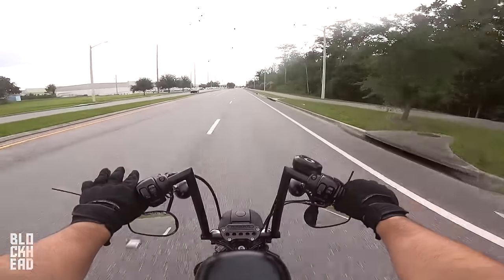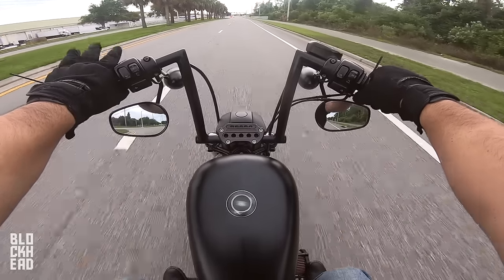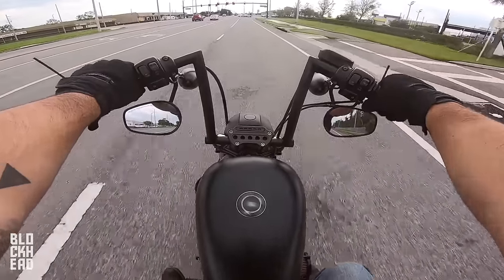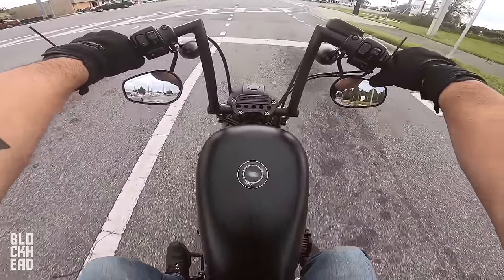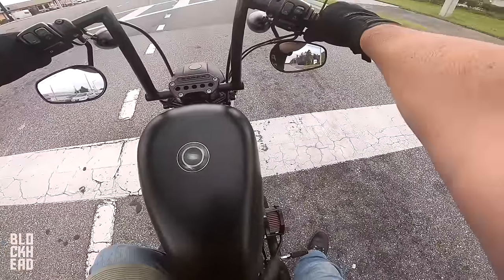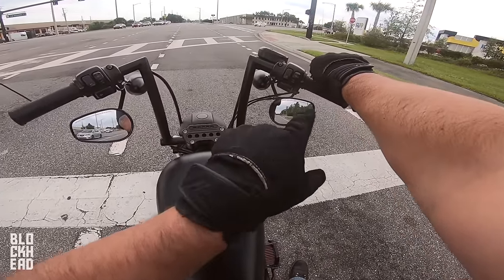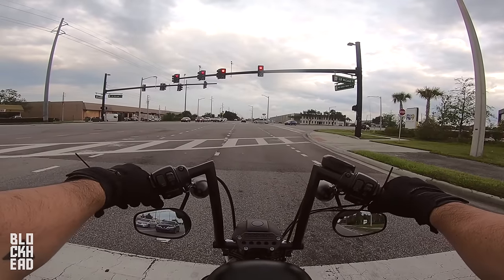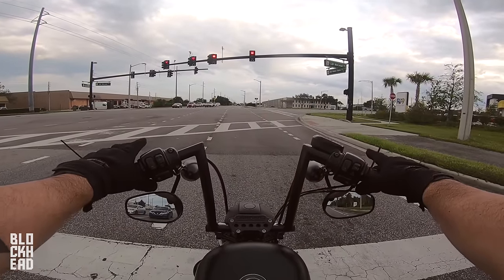Hopefully that makes sense. So we've got a red light coming up ahead — going to downshift. If I don't get back on clutch I'm going to stall out. So I'm in first gear, stopped, holding the clutch in. There's not really any cars behind me so I'm going to upshift into neutral and just sit and relax. Keep an eye on your mirrors though — especially in a city environment, you never know. I've had friends rear-ended.